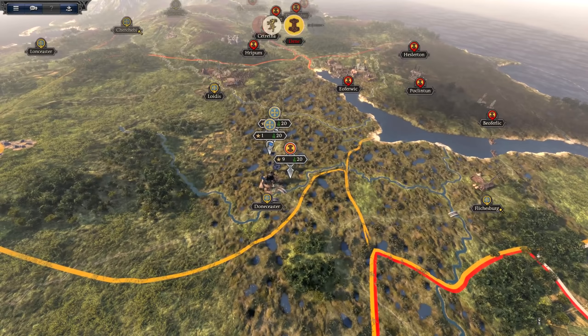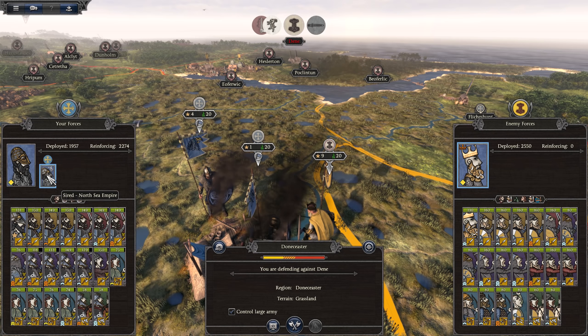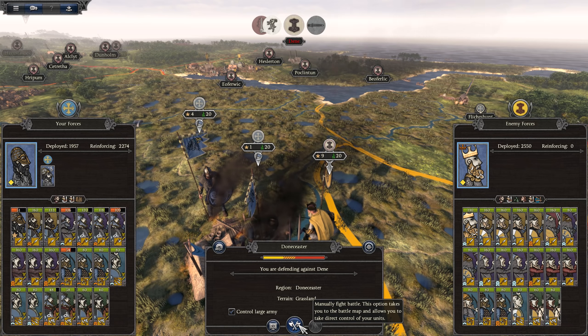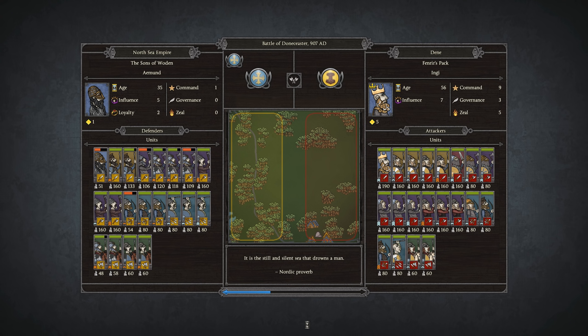We are going to be attacked here, but it's a 2v1. I don't know why they've done that — not something I expected at all. But I guess I don't mind being on the defense with two armies; it'll be absolutely fine. Let's go ahead and manually fight this on the battle map. There's a nine-star general here — nine command — pretty nuts.